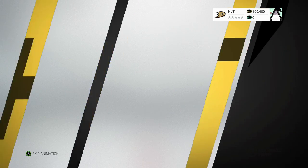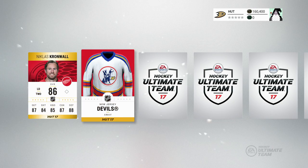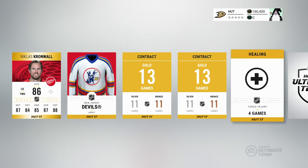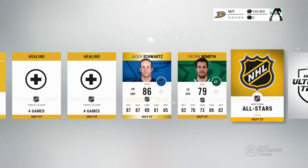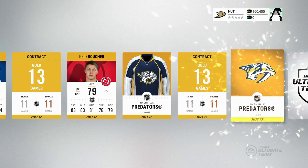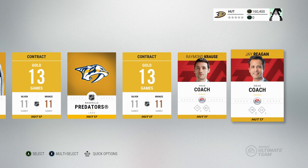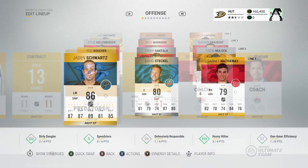Now let's open up the gold plus pack — that should be enough players to fill the roster. Nicholas Cronwall — that is not a bad pull at all, a good stay-at-home defenseman for sure. Jaden Schwartz, that's a pretty good player. Patrick Nemeth — I think those are two rare players. Ben Hutton, Reed Boucher — some not bad players. We got a couple of coaches with different synergies, so we'll try to build this team well.